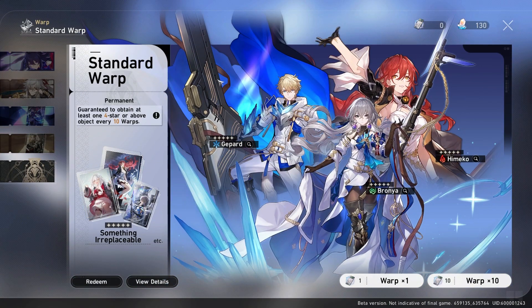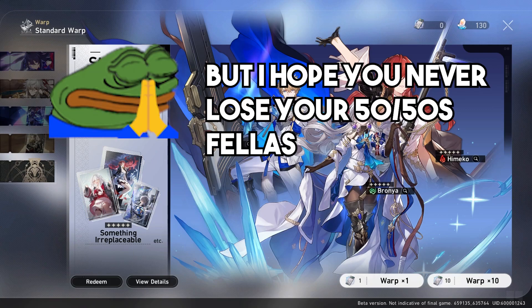So if there's a 5-star you want from the standard banner, I feel for you, but you really should not be spending your Stellar Jade going for any of these characters. Again, right now there are 5 characters we know about for the standard banner: Gepard, Bronya, Himeko, Clara, and Welt. You'll get pulls for this banner by playing the game, you'll be guaranteed one of these 5-stars at the beginning on the beginner banner, and you will get these characters when you lose your 50-50s on the featured banners.